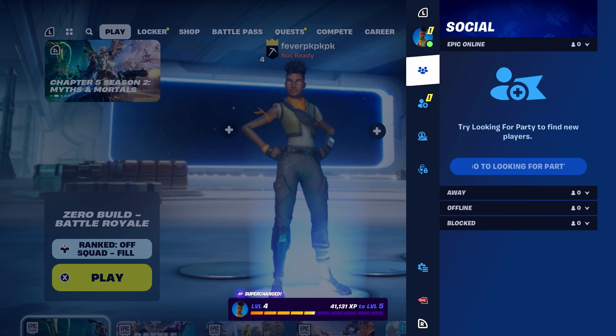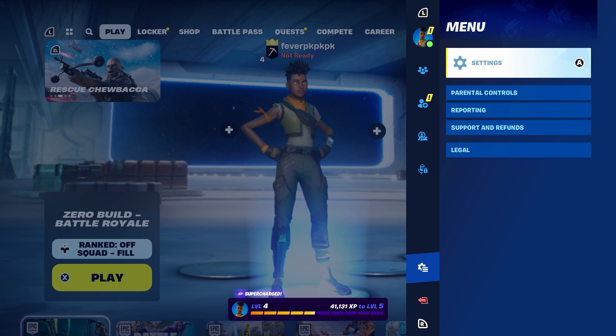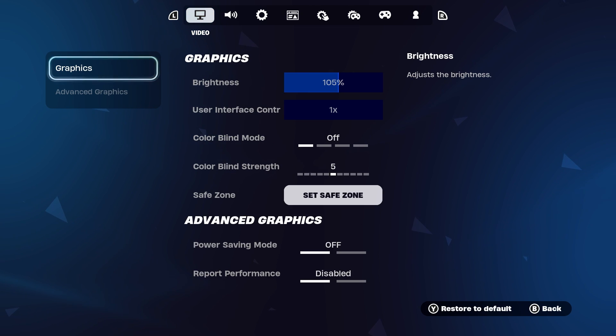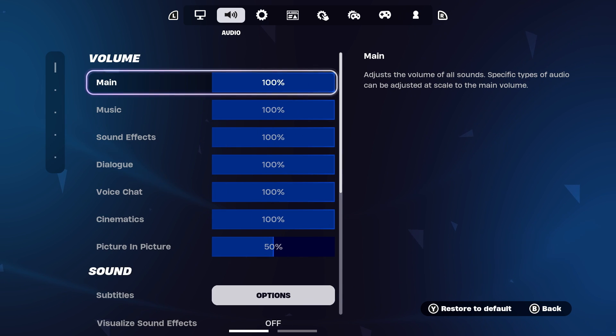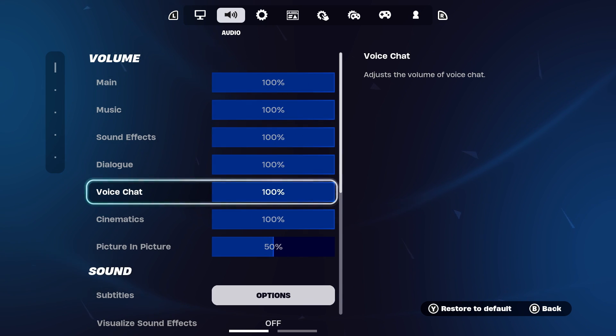First, press the plus sign on your Joy-Con because we're going to be scrolling down and going to settings. From here, scroll over to audio at the top. Then you want to scroll over and ensure voice chat in-game volume is turned up.